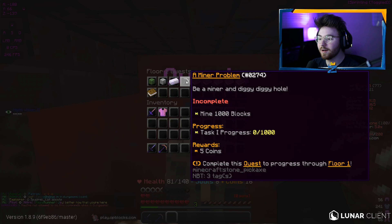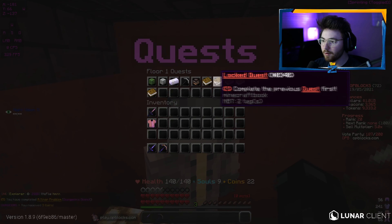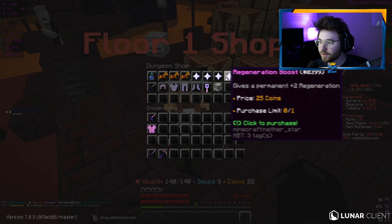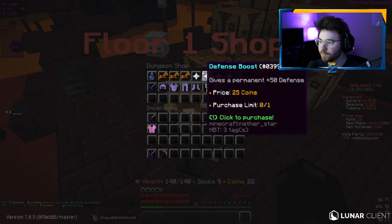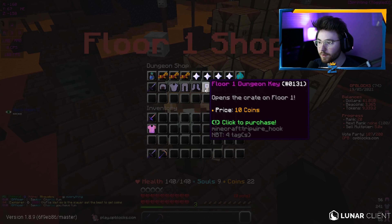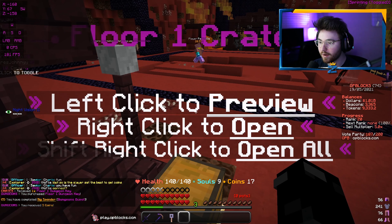The next quest is to mine a thousand blocks - I'll bring you guys back. Alright, we've completed that challenge and now have five coins. The next quest is to purchase an item from the shop. It looks like I need a decent amount of coins to buy most stuff - I can buy potions or totems but I'd rather get a permanent thing. I might grind up to 25 coins. We could get a dungeon key for 25 coins - it opens a crate on floor one. We're gonna go ahead and do that.